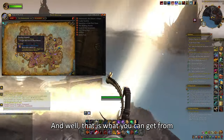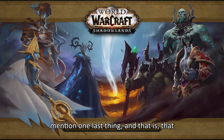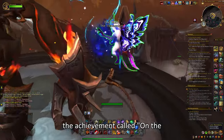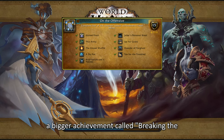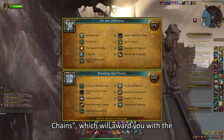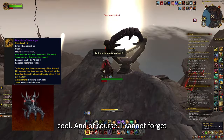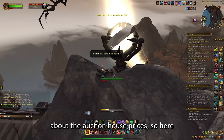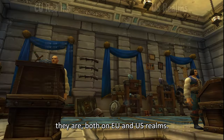That is what you can get from the Maw Assaults. I'd also like to mention one last thing: while completing the assaults, check out the achievement called On the Offensive. This achievement is part of a bigger achievement called Breaking the Chains, which will award you with the Head of Salaranga mount, which is pretty cool. And of course, I cannot forget about the Auction House prices — here they are, both on EU and US realms.